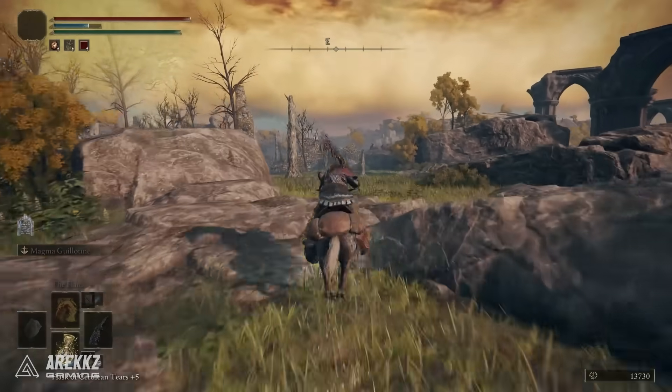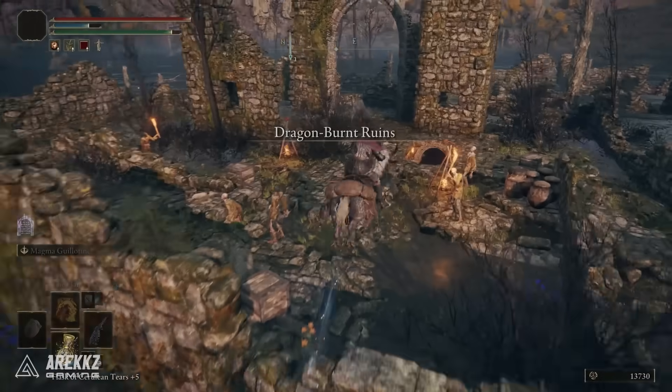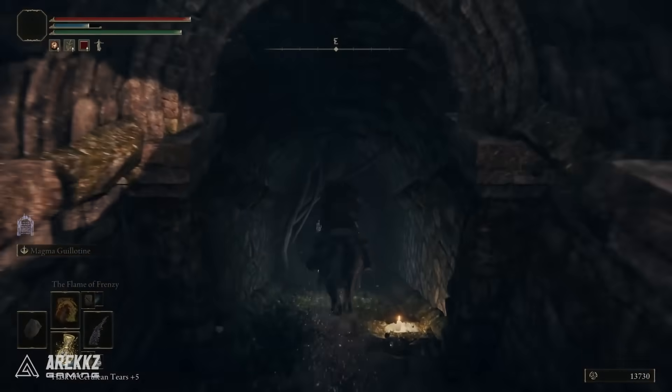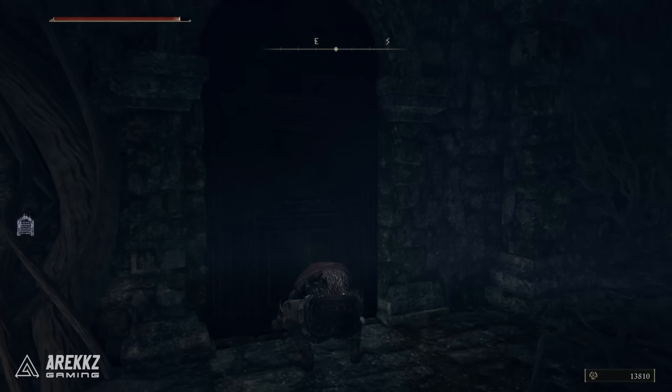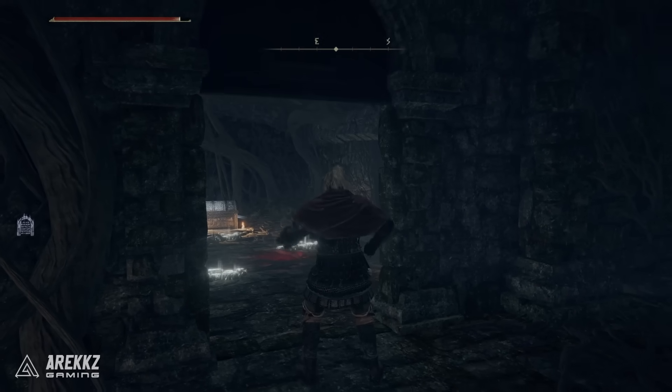All you want to do is get to the ruins, jump over and work your way down the stairs. When you go down there you can either sneak through, ignore the rats, or take them out if you want to. Then turn your attention to the door at the back of the room, open that and go interact with the chest.